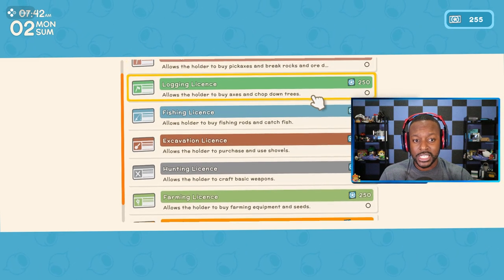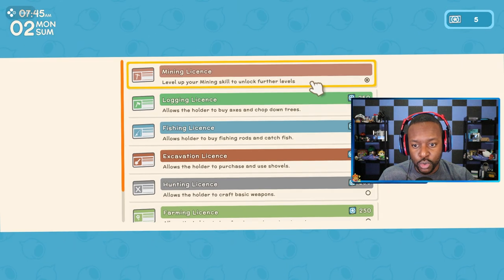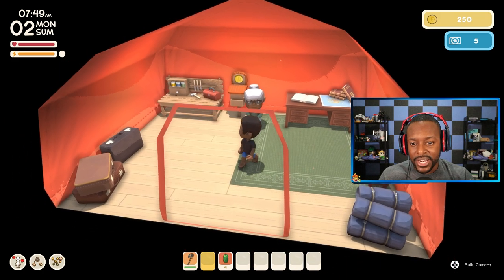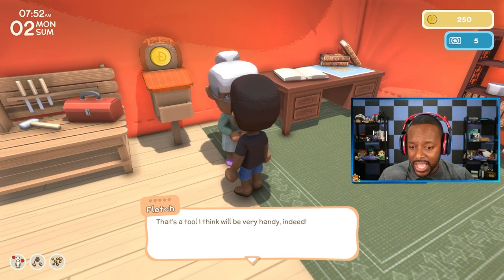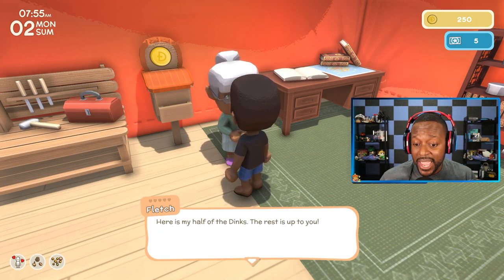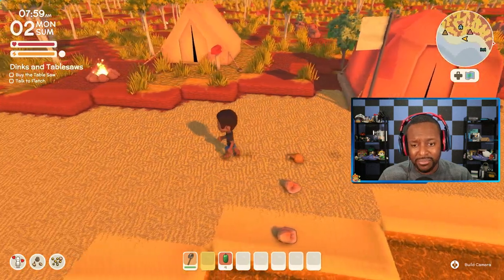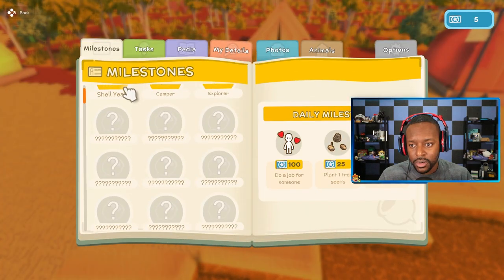That's what the permit points are for — you need licenses to do certain things in the game, such as mine, log, fish, et cetera. As you buy licenses, more licenses open up. Let's buy this mining license right now. Bam, we bought the mining license. Fletch also mentions John is selling a table saw — a very handy tool — and we should try to make enough money to buy it. She gives us her half of the dinks.